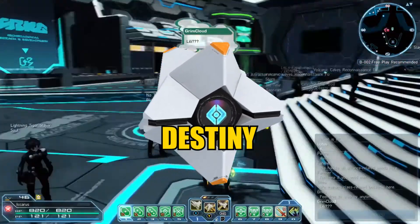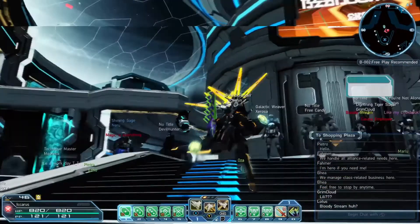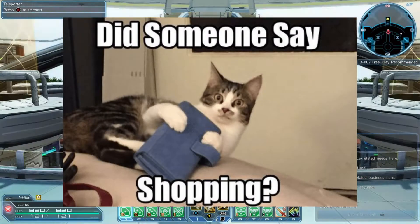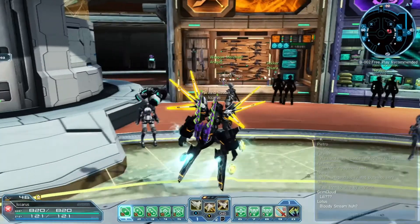Though, once you figure out exactly what you're doing and where you're going, you're pretty set. There are also client orders up top, but that's more for later game. We're going to go to the shopping plaza now — one of the key things here is item organization.